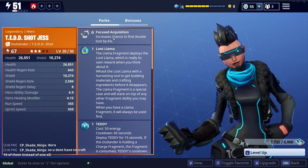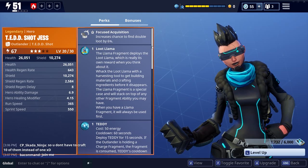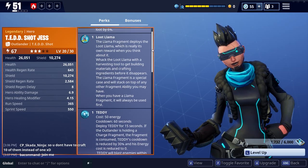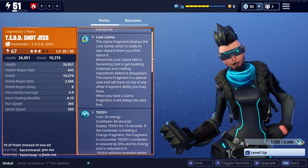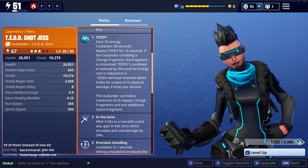We've got Focused Acquisition, so increased chance to find double loot by 6%, making it absolutely fantastic as an outlander for gathering or if you're going to do some farming. Got the loot llama nice and early - you get that at 1 star. Now she's also got the teddy with some extras on there, which I'm going to cover in a second.